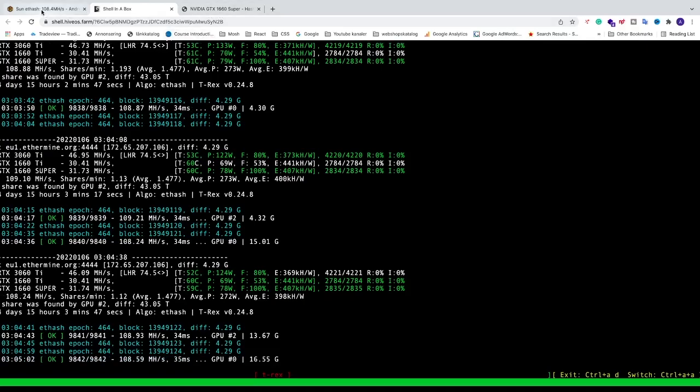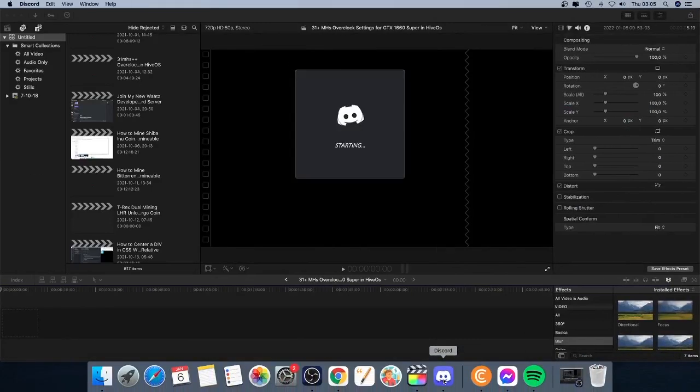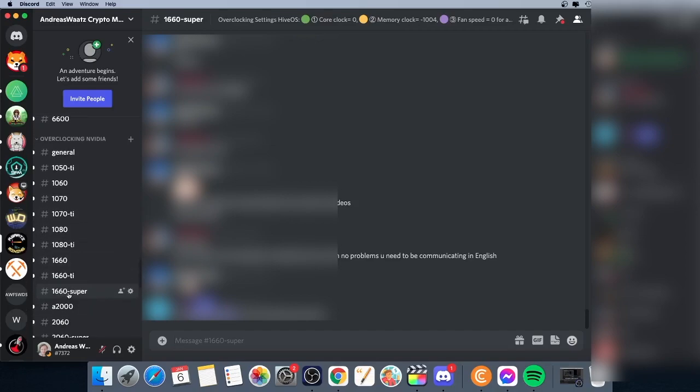These are the overclocking settings from hashrate.no that you can apply in HiveOS to get 31 plus MH/s when mining with the Ethash algorithm. You can also join the Discord server if you want to talk about mining or get help with overclocking settings — find the link in the description. There's a specific channel for the 1660 Super where you can share settings, results, or get help. Hope you have an awesome day — take care and bye!